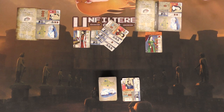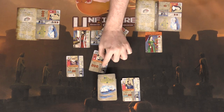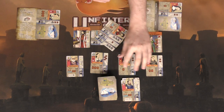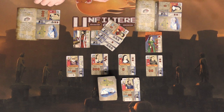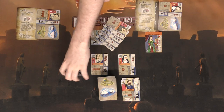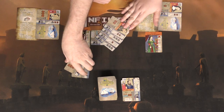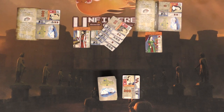When you can't complete a segment you forage — reveal four cards from the top of the deck, add one as a hardship to the challenge, and put the rest in your hand. That's your turn. It's interesting because you might pick the hardship that has a good symbol or high point value, even if it adds to your challenge.